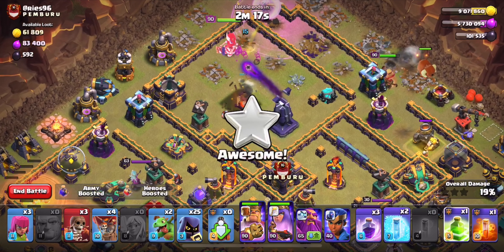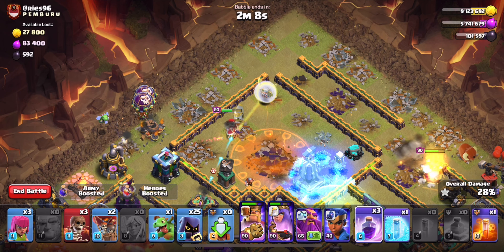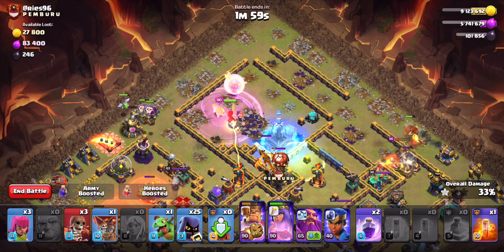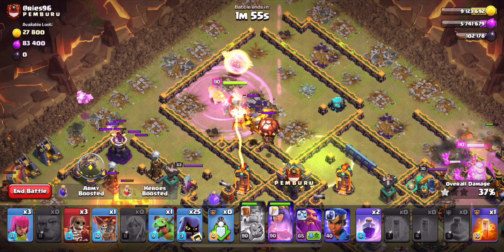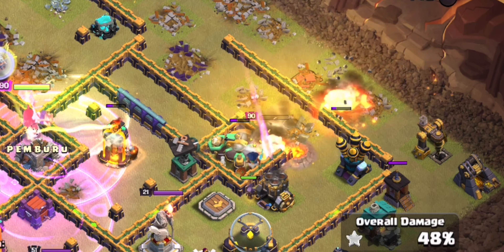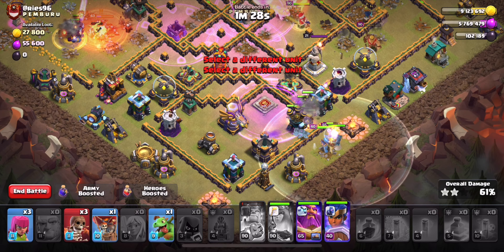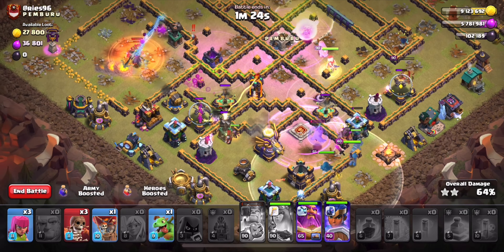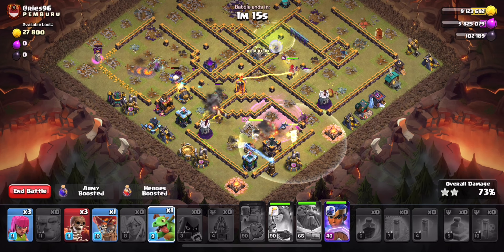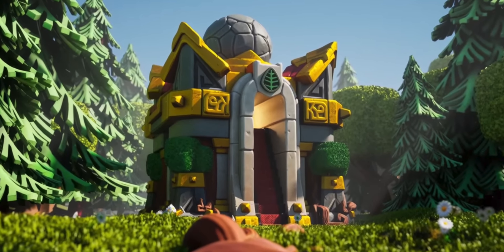The queen takes down the town hall. We drop a jump spell right behind the monolith so the queen can path in and take down the core single target infernos. We funnel the other side with a baby dragon and loons, drop a freeze on the monolith, and pop another rage. I probably should have saved that freeze because we got the single target inferno, so we pop the queen's ability. The king barely gets the world champion down in the scatter shot. We spam in all the headhunters with the warden — but I forgot about the backside queen champion and missed the warden's ability, making it a close finish.